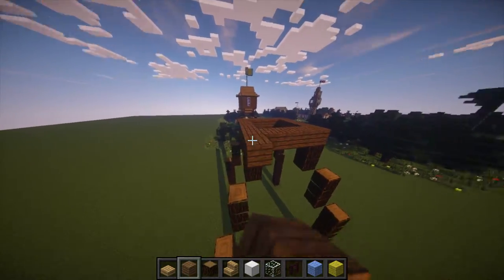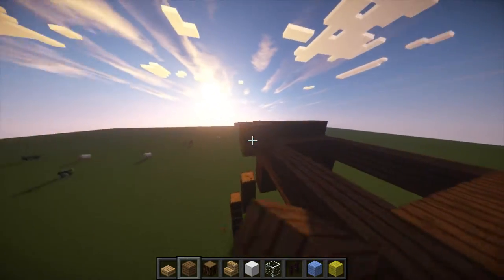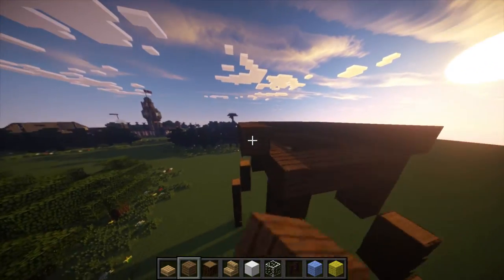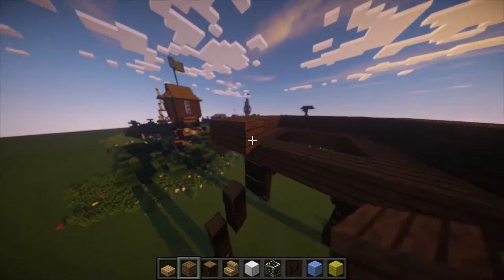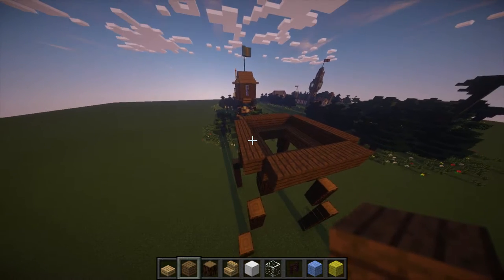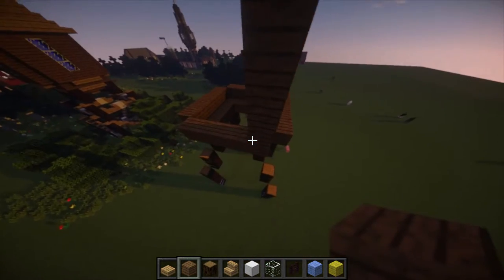And then what you want to do is come out with that and build the walls up. Break out the corner — bam, just like that. And then you want to build them 5 tall as well: 1, 2, 3, 4, 5, just like that.